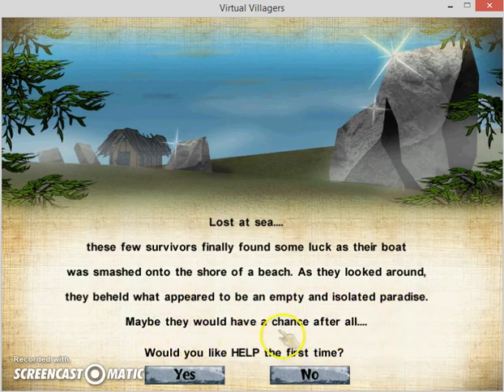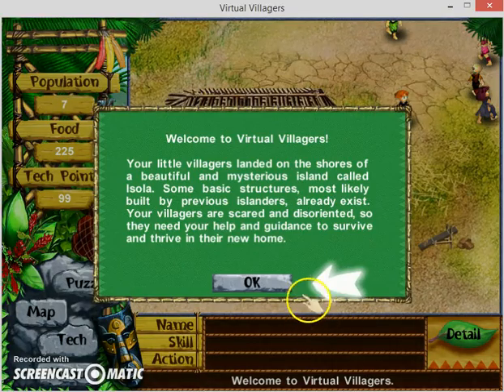We like help the first time - sure, let's do it for all the YouTube fans out there. Your little villagers landed on the shores of a beautiful mystery island called Isola. Some basic structures, most likely built by previous islanders, already exist. Wait - so people died here or left? That's kind of creepy.